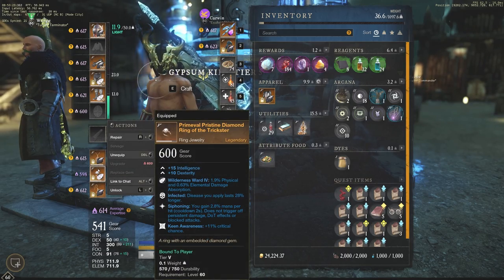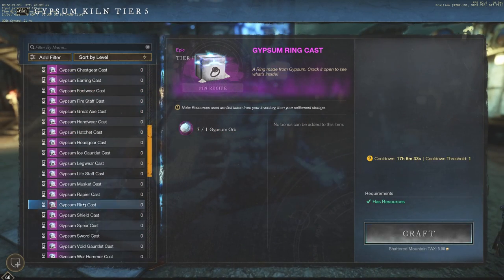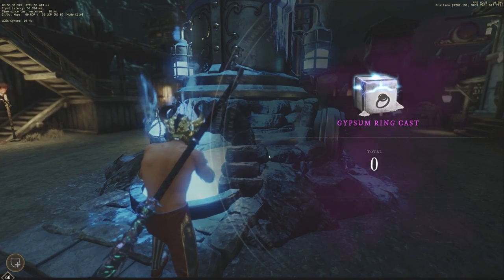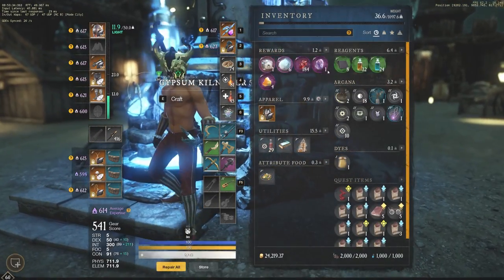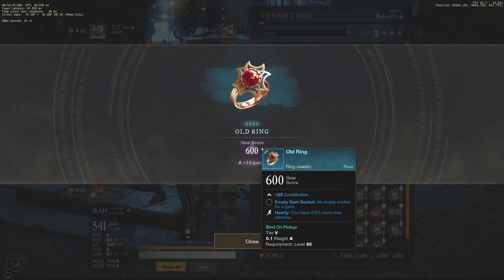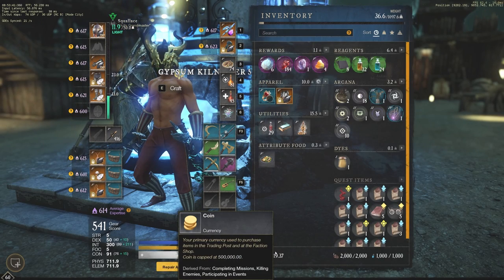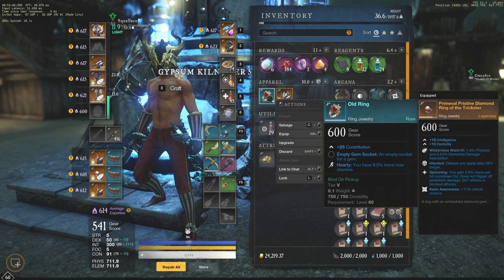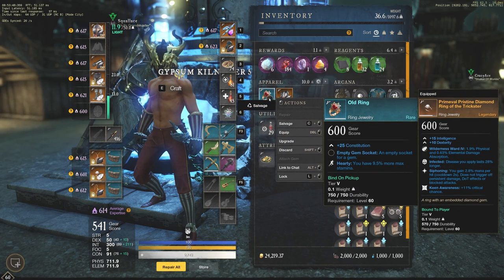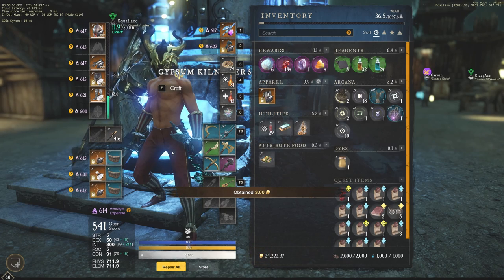The ring is at 598 right now, so it's basically guaranteed to give me a 600 and bump my expertise with the Gypsum ring. It's always going to be a higher expertise for you. So we did get gear score 600 — plus three expertise. You always get an expertise bump with the Gypsum Orb, and it makes the grind much less irritating. That 590 to 600 range is very tough to get through without this addition.